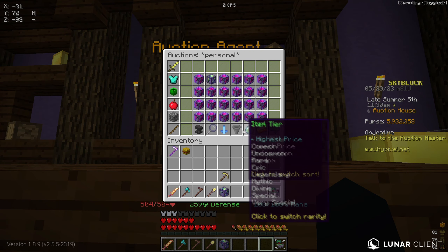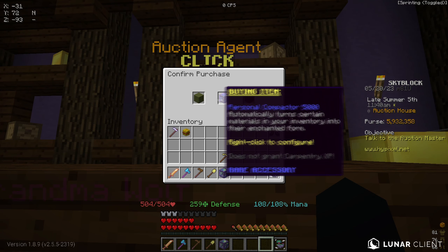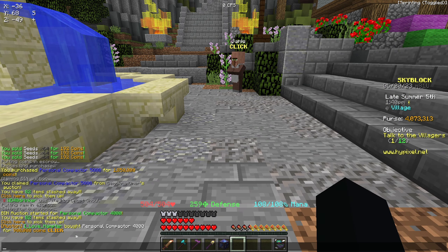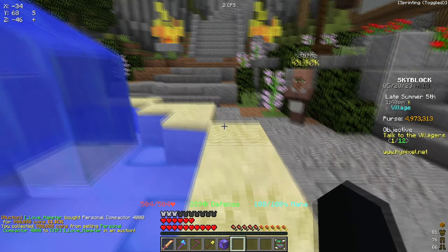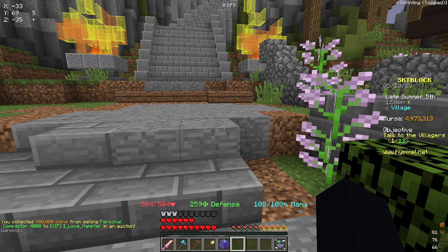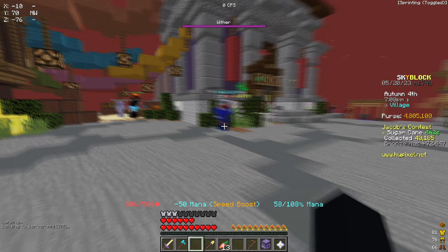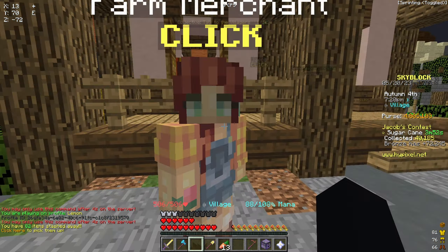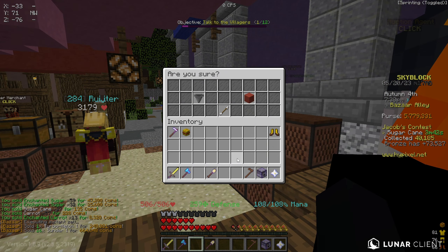I made a big purchase of 1.2 million coins on a Compactor 5000, which means we now have three slots instead of one to automatically craft items. I then sold my old compactor for about 900,000 coins, so we only spent about 400,000 net on the upgrade. After that, I spent more coins on Thunder 1 books and made about 900,000 coins from them, which was a huge W increasing our balance by a ton.